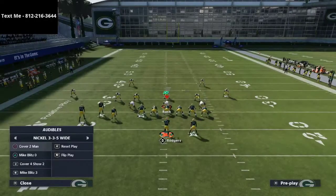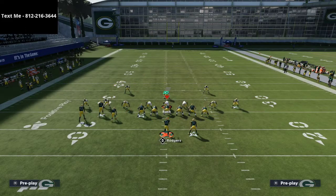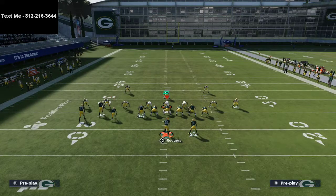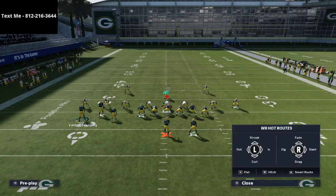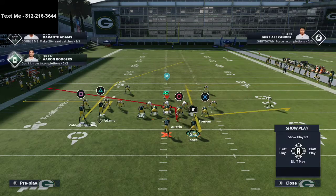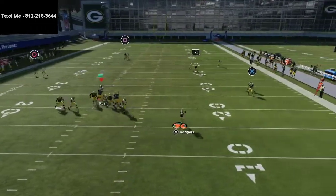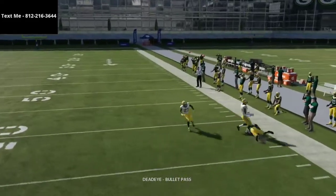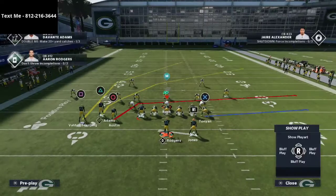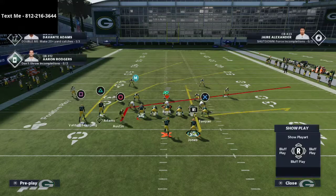Let me show you this against Cover Four Match. When I run Bunch Tied in I get a ton of Cover Four, so this is something that really helps against it. The slant is one of the best pull routes in the entire game, and against match coverage your running back will be wide open to the outside. This is all around one of my favorite concepts for beating Cover Four.